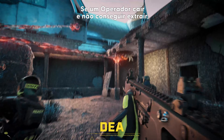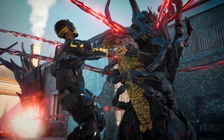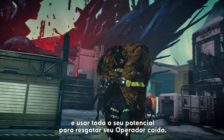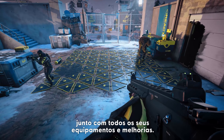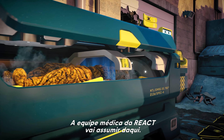If an operator falls behind enemy lines and fails to extract, they go MIA. Your team will have to re-enter the containment zone and go all or nothing to earn back your fallen operator, along with all their valuable gear and upgrades.